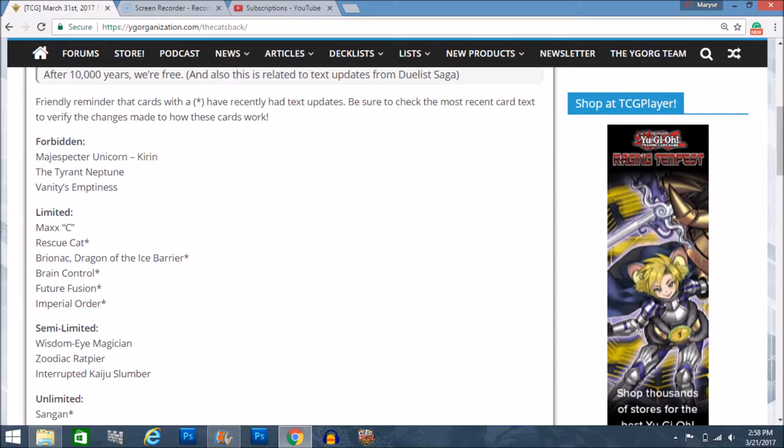Honestly, this list could have been a whole lot better. I think I'm just going to have to play OCG format so I can play a Gateway, because it doesn't look like we're getting Gateway or Stratos back any time soon. If you want to play either of those two cards, just play OCG format — go on Dueling Book, play OCG format. I might even do a video about that, just Six Samurai OCG format, three Gateway, do whatever I want. Harpy's Feather Duster and Chaos Emperor Dragon are two cards that we saw rumored but didn't come back on this list.